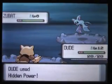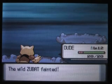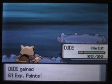Zubat — most generic purple thing. Just a bat that's blue. That's all it is. Very simple.